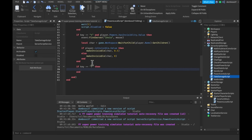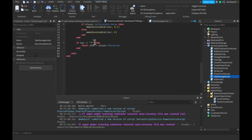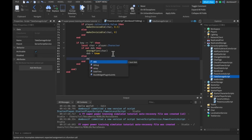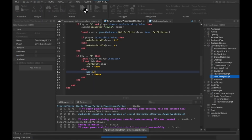Down here we add an if statement: if key is equal to 'F'. If it is, then we do local char is equal to player.character. We also want to add a local debounce variable — local deb is equal to false. We'll do if not deb then we'll do energyFist(char), and we'll do deb is equal to true. Then we'll do else deb is equal to false, but before that we want to wait three seconds. So now this should hopefully work, let's save this and play.